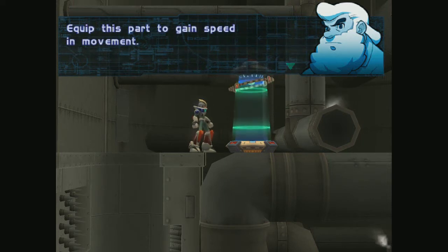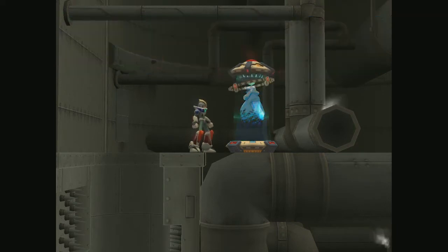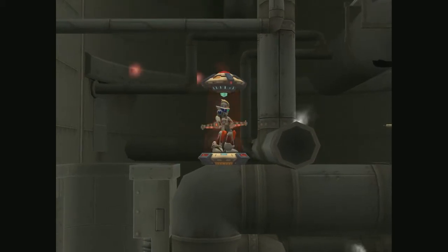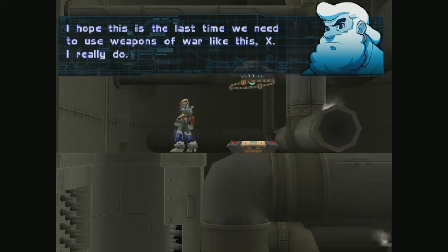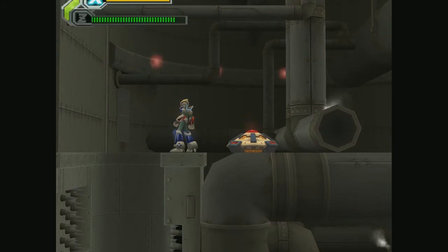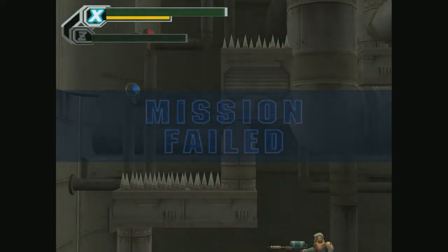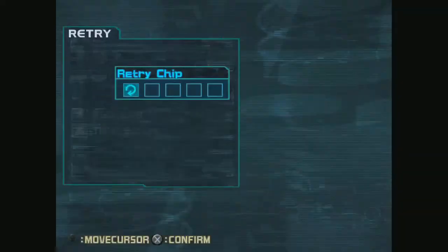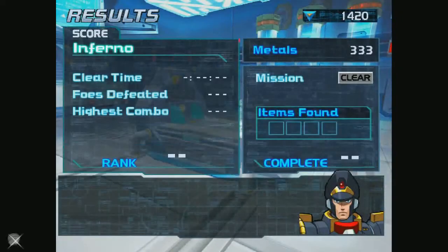Equip this part to gain speed and movement. Equip this new ability and burn the capsule next. I don't really want speed and movement, but we need to pick this up anyway — Foot Parts H. This is the last time we need to use weapons of war like this as X. We've collected enough. I'm actually just going to go back and swap to Zero and Axel because there's nothing else I can get with X, and I need Axel.